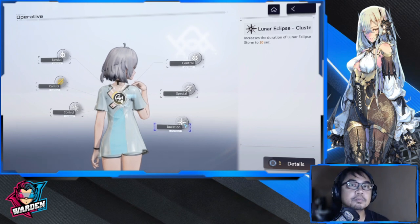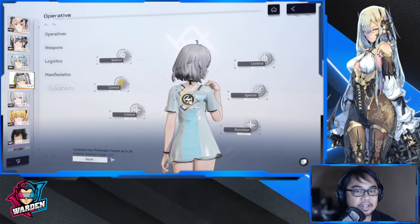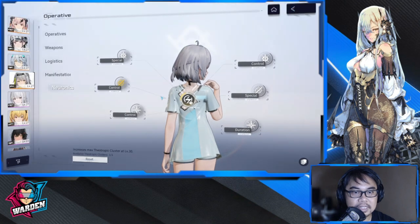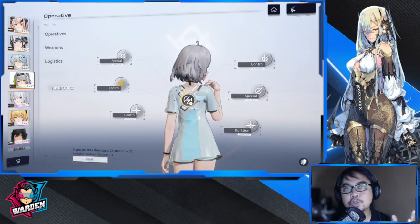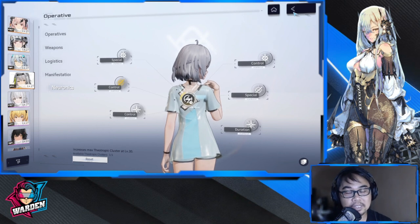Just to recap: if you want her in a support role, go for the Moon Halo cluster and upgrade Control. For primary use, upgrade your ultimate's Duration for additional damage. One important note — there is a reset option, but you can only reset once, so make sure you've made up your mind before upgrading your neuronics, as changes are very hard to reverse.